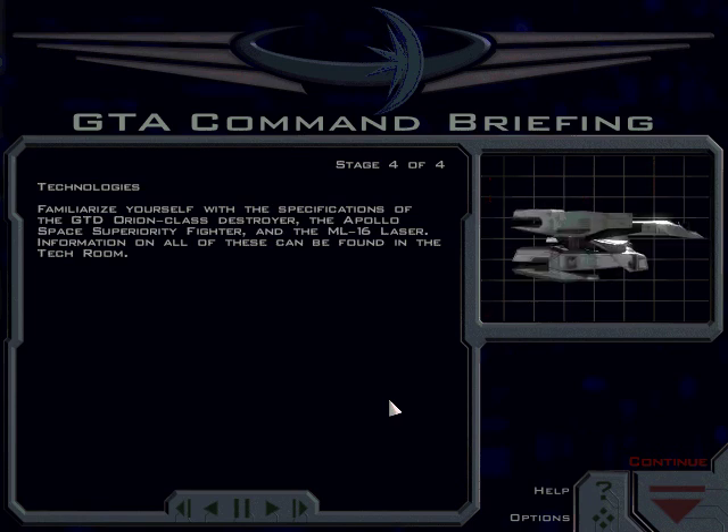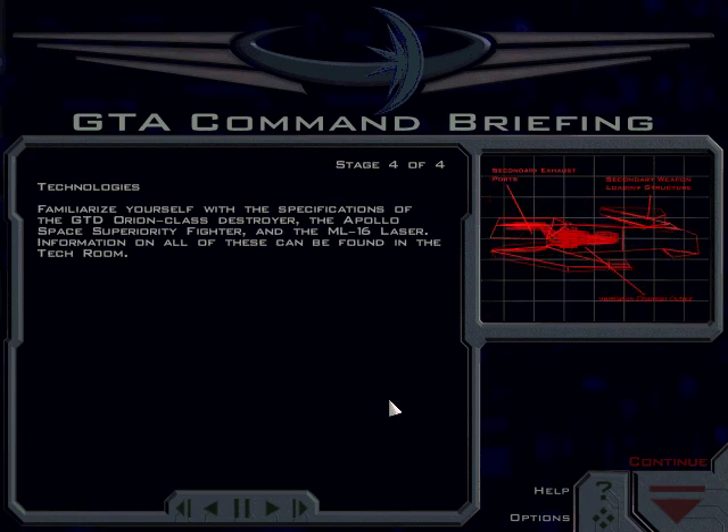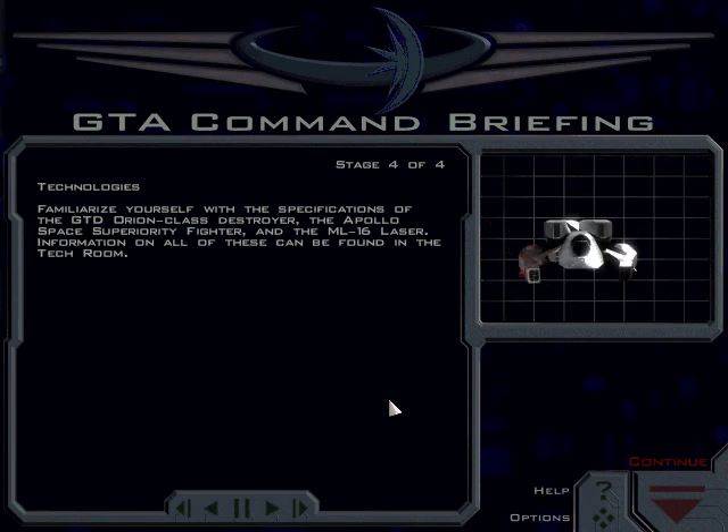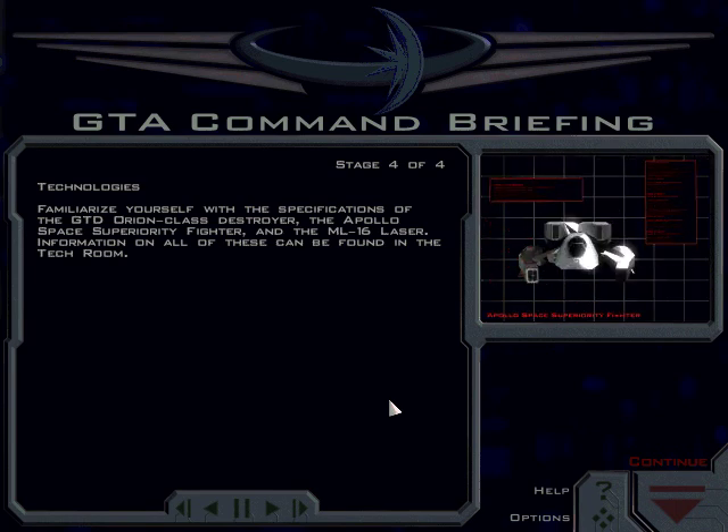Familiarize yourself with the specifications of the GTD Orion Class Destroyer, the Apollo Space Superiority Fighter, and the ML-16 Laser. Information on all of these can be found in the tech room.